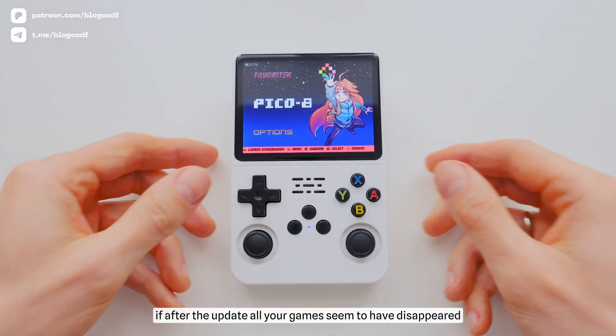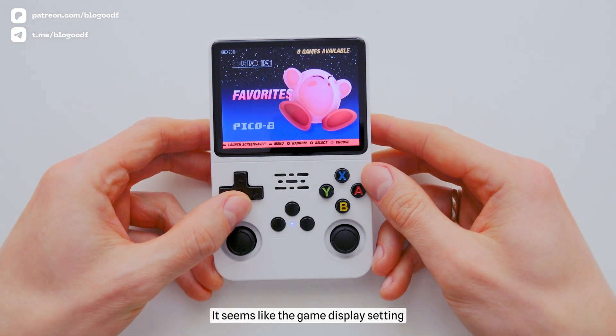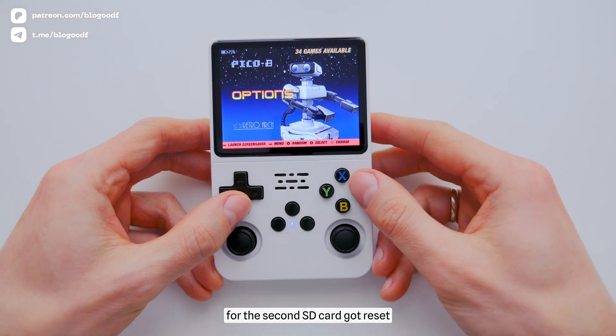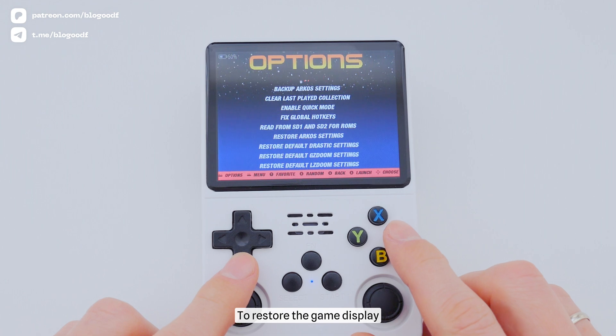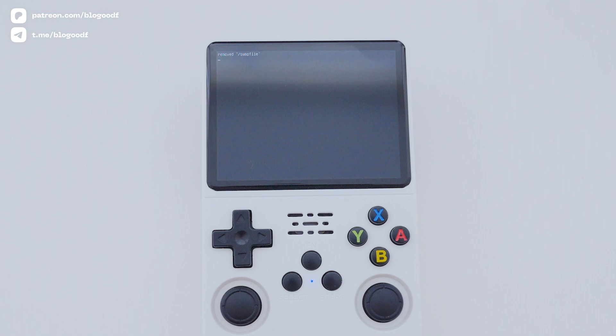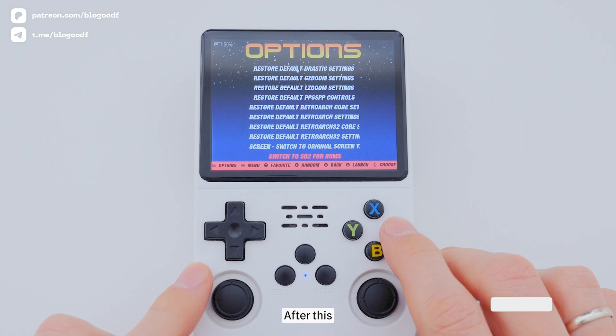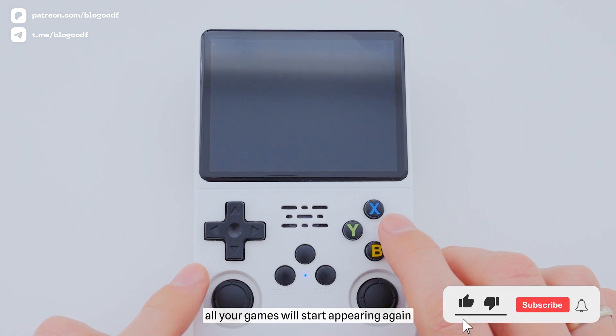By the way, if after the update all your games seem to have disappeared, don't worry. It seems like the game display setting for the second SD card got reset. To restore the game display, go to Options and switch to SD1 for RAMs, then switch back to SD1 and SD2 for RAMs. After this, all your games will start appearing again.